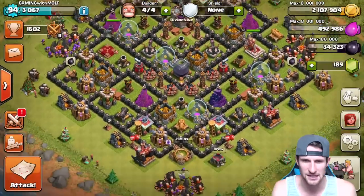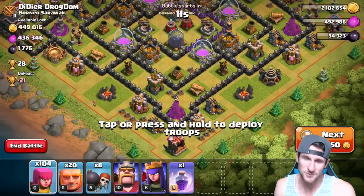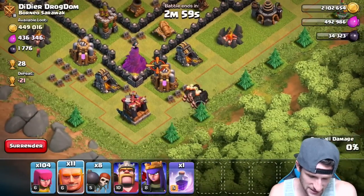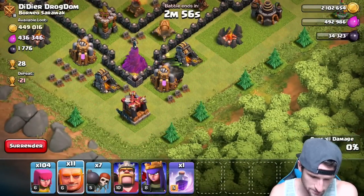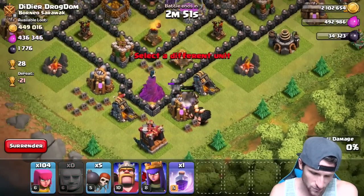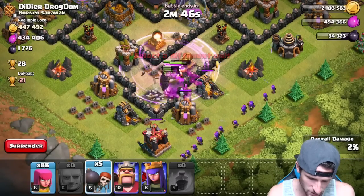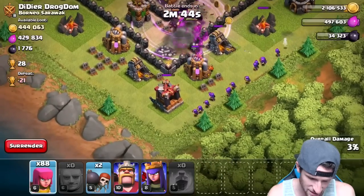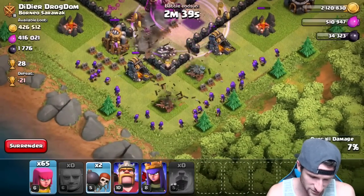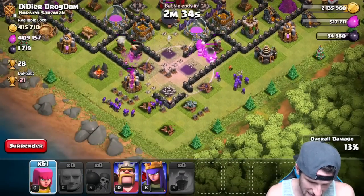Alright guys, from the look of things there's probably gonna be some Giant Bombs in here, but we're gonna try it out anyway. We're gonna go ahead and send in our Giants — send in one Wall Breaker with them — and then send in the other Wall Breakers once that first one is down. Once they get in we're gonna drop off this Rage Spell. We've also got our King and our Queen up. Get those Wall Breakers in there — yes! If those Wall Breakers break through, we are going to be sitting really, really pretty.